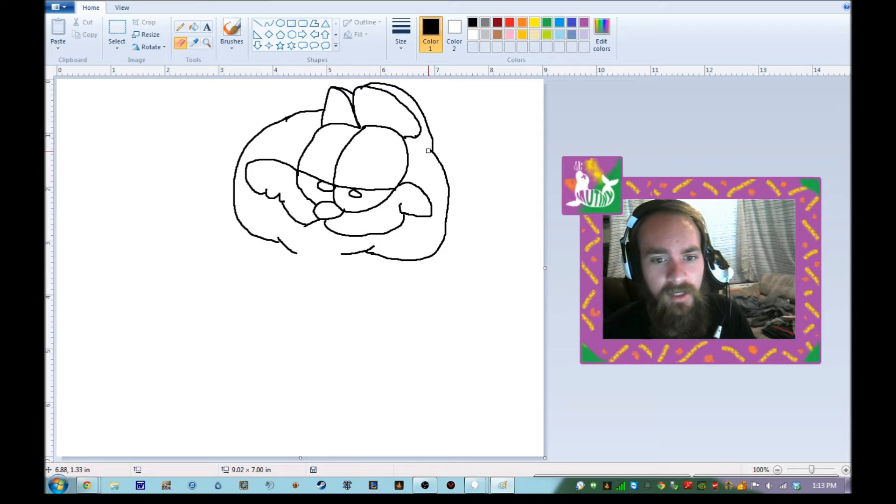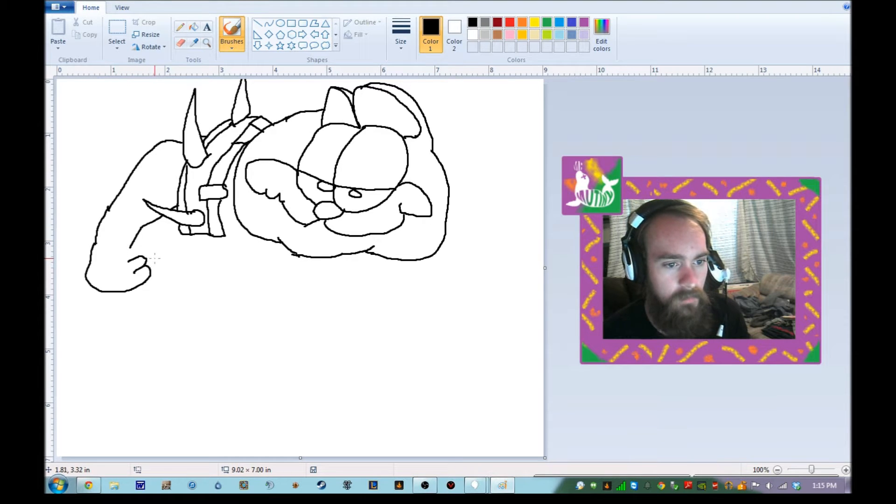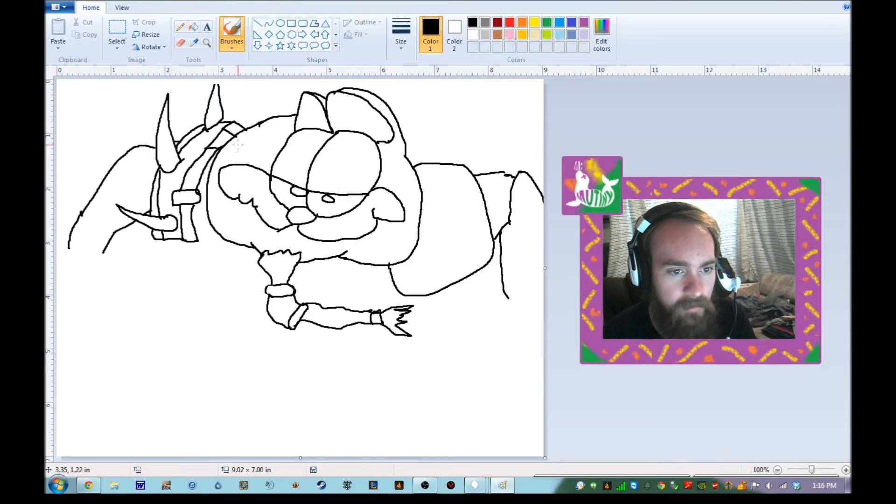It's kind of a Garfield — oh yeah, so angry. You know what, hands are overrated, we're not gonna give him hands. This is my own skin, I can give him whatever I want. Give him a little goatee — oh yeah, Hansel's so hot right now.